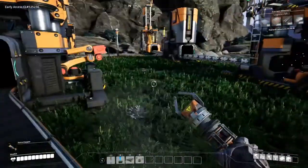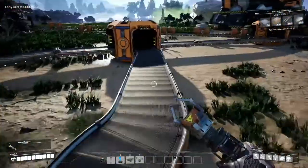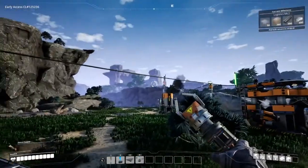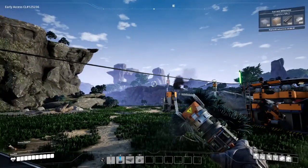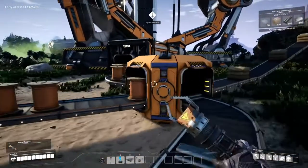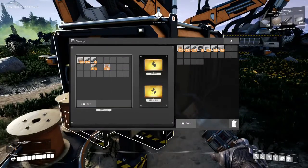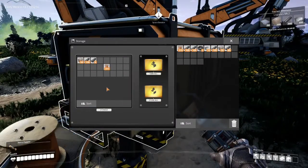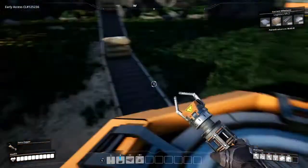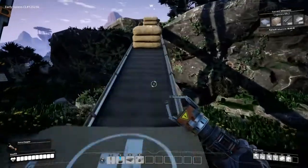So as you can see, I've actually upgraded my whole factory over here a little bit, so everything — even the copper ore all the way back over there — is being collected all into this tiny little box here. Let's actually see what it's doing. We've already got the 300 iron rods necessary. Let's grab a little extra and the concrete.